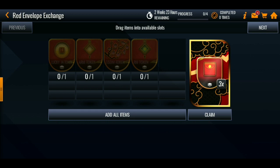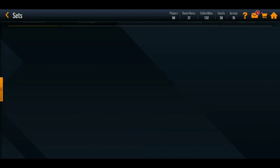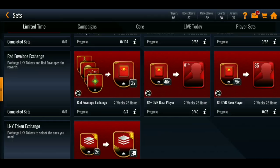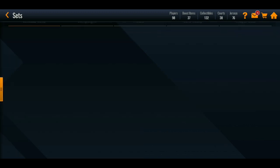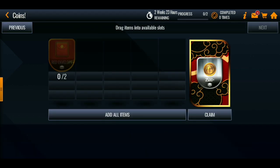In the Red Envelope Exchange sets: 40 red envelopes get you an 81-plus select pack, and 75 red envelopes get you an 85-plus select pack — I'm saving my envelopes for that one for sure. You can also trade 15 red envelopes for a 75-plus pack, get 3 of those, or spend 2 envelopes for 2,500 coins. The coin packs are a nice touch.